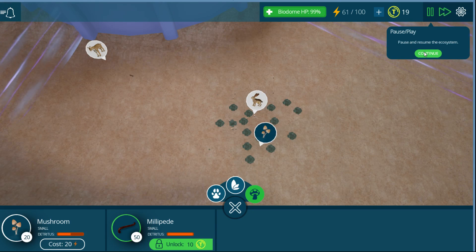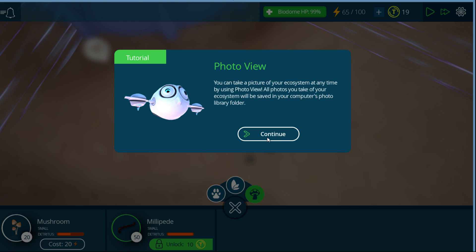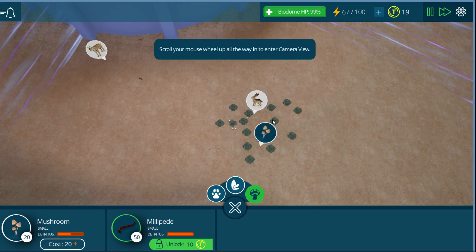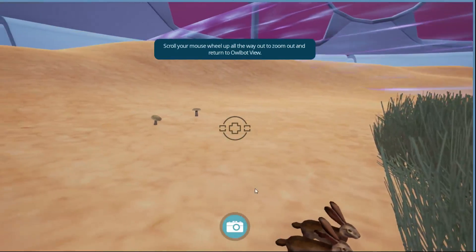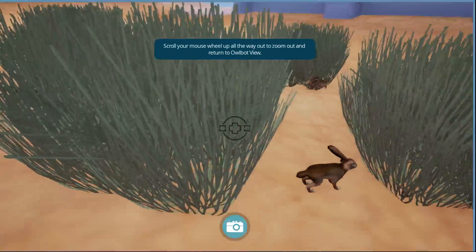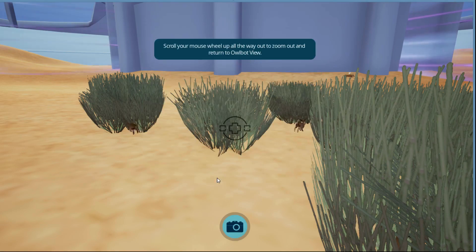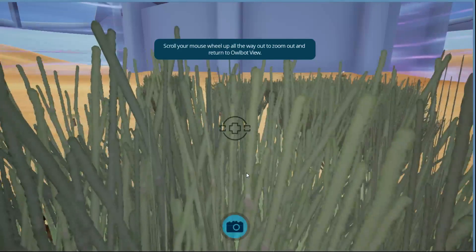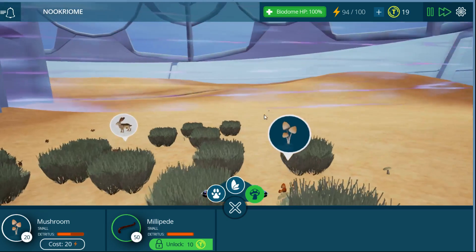We can speed up now. This is the average health of everything in your biodome — 99%, excellent. We name our biodome: this is going to be the 'Nook-reome.' The tutorial tells us we can take a picture of our ecosystem at any time using the photo view, and all photos will be saved in our computer's photo library. Let's enter camera mode — oh, look at that! Let's take a picture of the bunnies. We're back in owl bot mode. I think I'm on my own now.